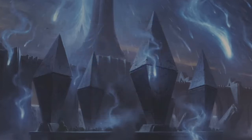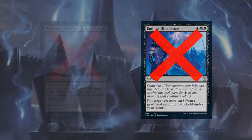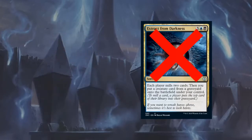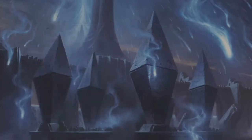We will get rid of the expensive reanimation spells. So let's take out the very slow Fated Return, Endless Obedience, Rise from the Grave, and Extract from Darkness. Let's also take out Final Embrace. We will add more rogues and faster cards instead.